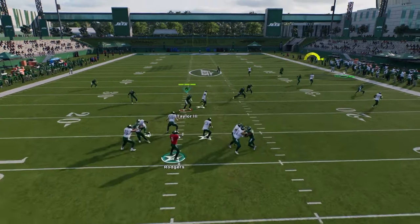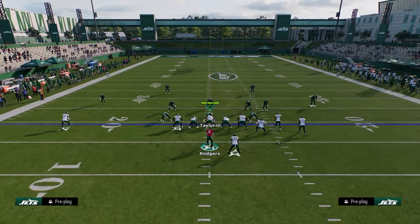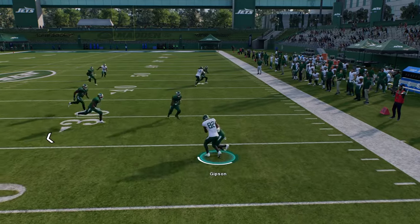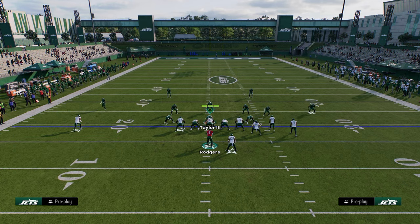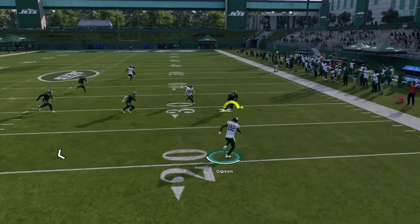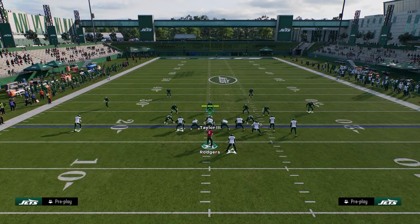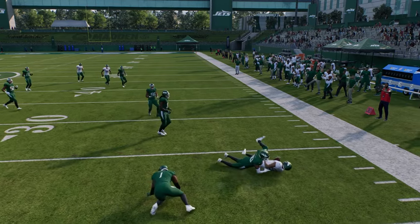Hook curls are weird this year — they'll go play corner routes but leave the middle of the field wide open. Even though a hook curl is technically playing the corner, you can often still throw it. Normally, the flat route is going to be open in-game. Against cover two, cloud flats don't really guard flats well, so you always want to look to the flat. A lot of people aren't using flat routes this year, but I really believe in them because defenders will switch-stick to take away the corner and leave the flat open for 5, 10, even 15 yards.